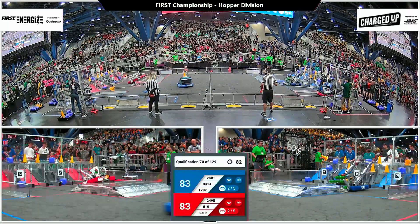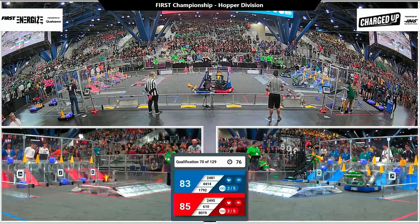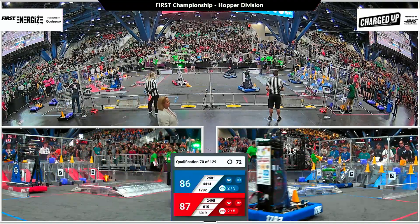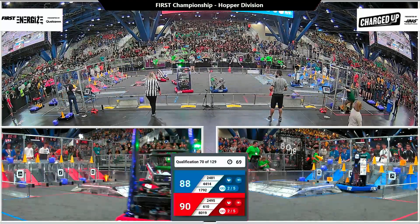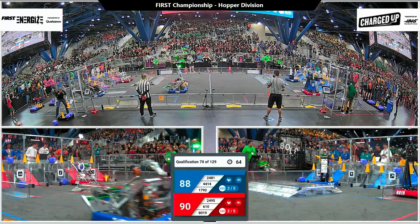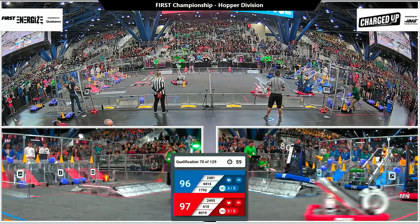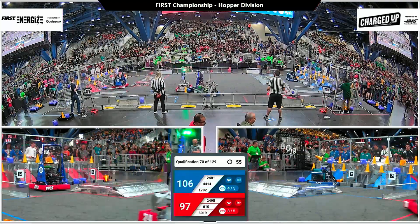Just under one and a half minutes remaining in this match — neck and neck. High Tide over on the Blue Alliance lining up; they've got a cone, they scored it. Their partner Roboteers just missing their cone on a high node, but it looks like it might have been scored in a low node. Their partner RTR, Round Table Robotics, they've got a cone score — that's going to get the Blue Alliance another link.